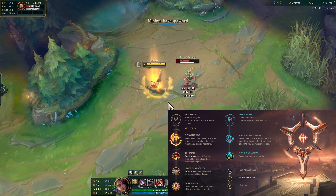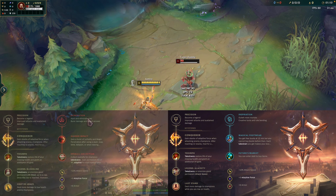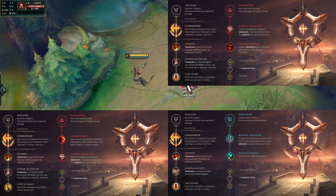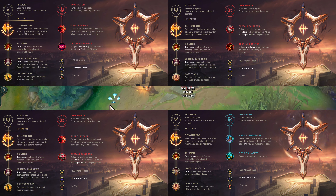Conqueror is Samira's best rune due to how it synergizes with her kit. You'll stack it throughout the course of a fight, and if you play around it properly, you can hit max stacks with your ultimate. While there are other runes you can take, this tends to be the best across most games. Don't be afraid to experiment on your own, as this is a general guide.